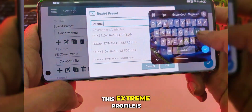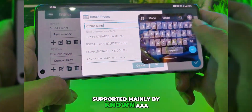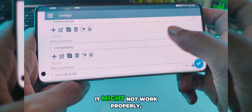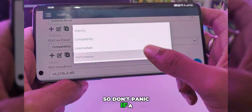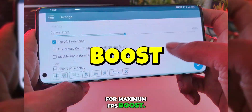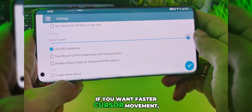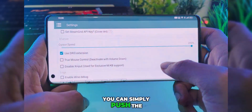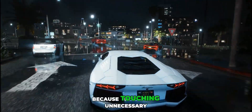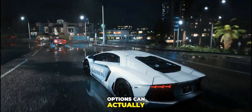Just keep in mind, this Extreme profile is supported mainly by known AAA titles like GTA 5, GTA 4, and Tekken 7. For unknown or less optimized games, it might not work properly, so don't panic if a game fails to launch — this setup is purely meant for maximum FPS boost. If you want faster cursor movement, you can push the cursor speed to default. Leave all remaining settings on default, because touching unnecessary options can actually reduce stability.